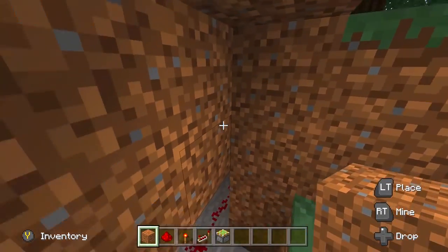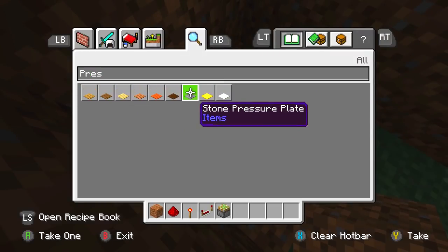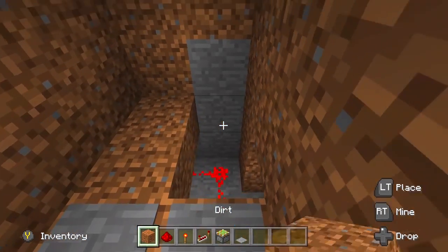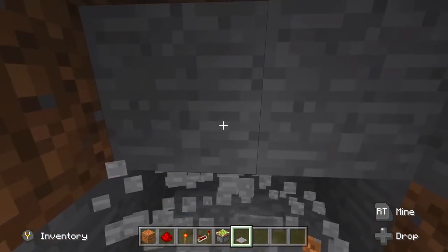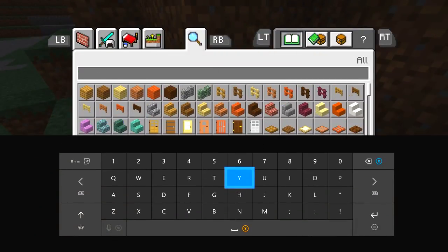Boom — just like that, guys, our secret base is created! That took maybe about a minute, which is awesome because nobody wants a secret base to take forever. All we need now is our pressure plate, then we build up the floor. As you guys can see, it's an awesome secret base. Now we need to create somewhere where Granny can't escape from.